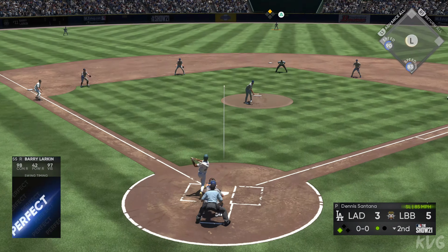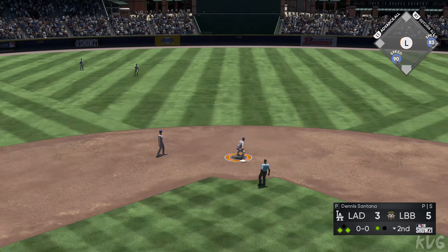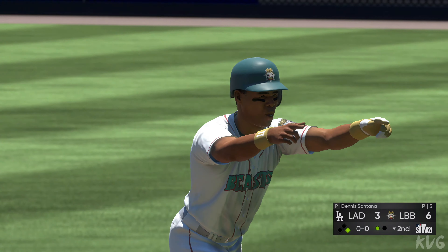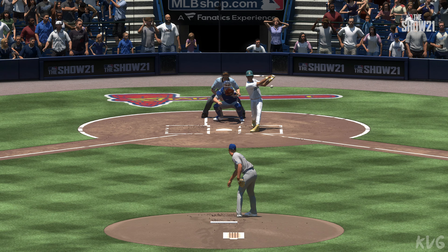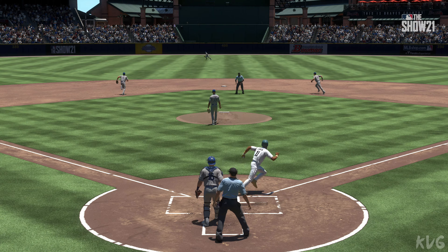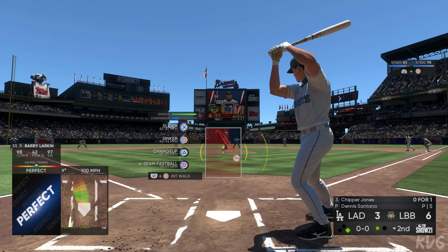Into the box — Barry Larkin lines it out to center for a base hit, and that'll get the run in from third. He had a great at-bat — first pitch hacking — and he smoked that ball to mix in a ribby. He must have had a pretty good plan of attack walking into that batter's box, had an idea of the pitch he was going to get, and he sure turned it loose with that one.